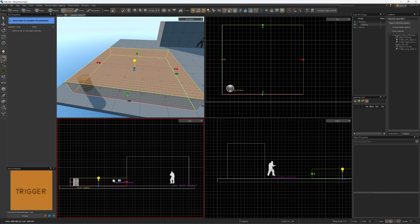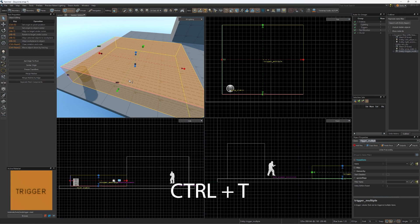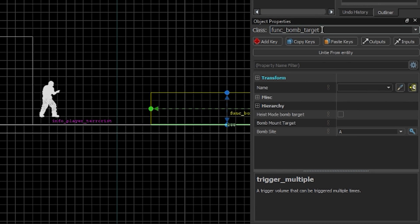Once the block has been created, press Shift-S to use the Selection tool, select it and press Ctrl-T to give it a function. In the bottom right are the Properties. Change the Object Properties into Funk-Bomb-Target. It is now a bombsite. By default, it is bombsite A. You can change this in the Properties under the bombsite drop-down list.